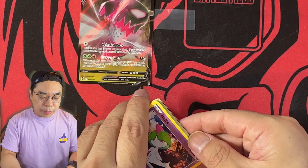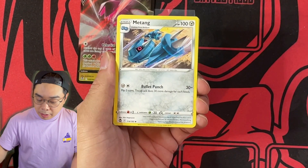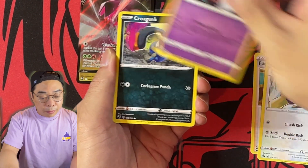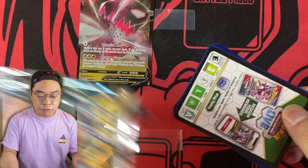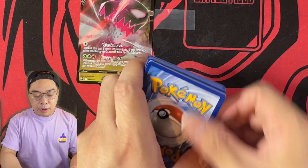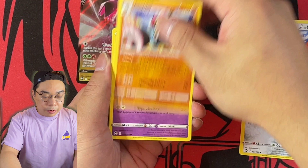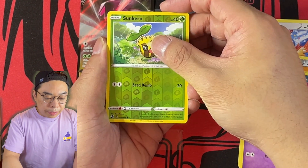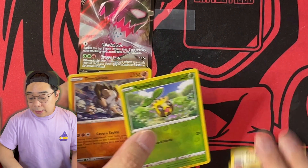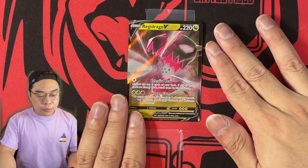We are going to open the booster box after this. Hopefully the booster box will give us a better opening than this — though we haven't finished yet. The Lugia V Alt could still be in this last pack. Last pack for the Elite Trainer Box opening. We get an Archen — the Archen evolution line is going to be very powerful and useful. Inamorata, Sunken, and last but not least, a Tinkaton. So all we have to show from eight packs is a Regidrago V.